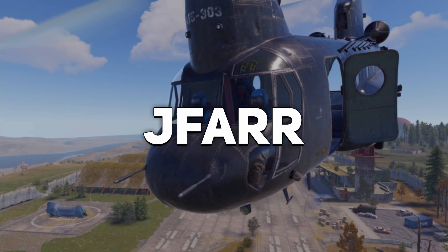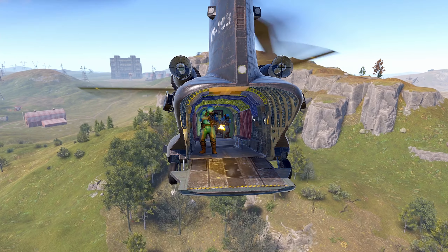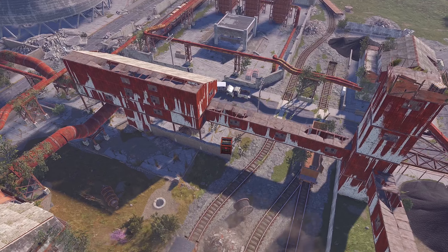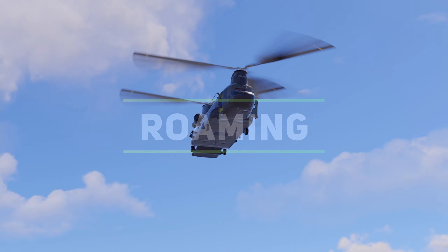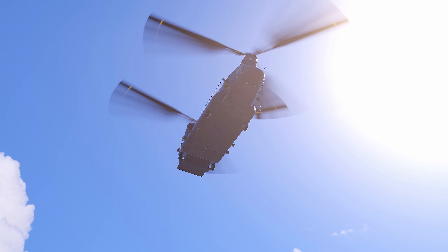Hey guys, Jafai here. This video will cover the CH-47 Chinook event so you can locate, protect and acquire the locked crate's loot once it's dropped at the monument. The CH-47 is a global event that has a helicopter fly over monuments on the map and drop off a single locked crate.